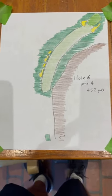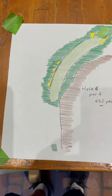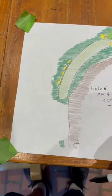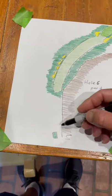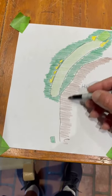This is hole number 6, 452 yards, par 5 normally for the Torrey tournament. Way back here, but now they put the tee up and this is all canyon over to the right here.